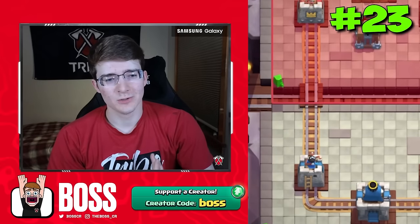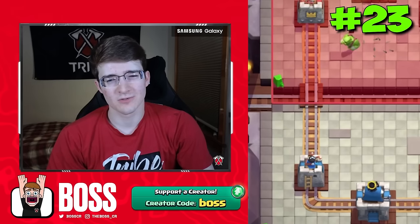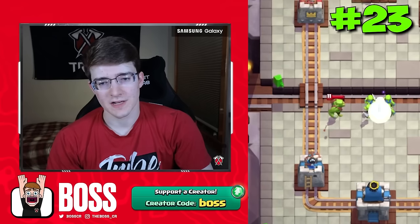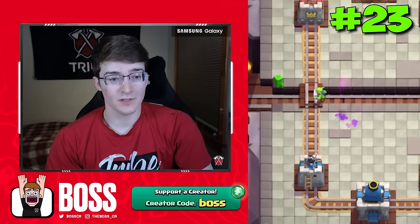I wasn't sure if I was going to include Goblin Cage on this list because for the most part it's a building. But I realized the brawler that comes out is something that you need to deal with. The Goblin Brawler is very easy to counter — you can just go goblins up high towards the middle and you get one goblin left.